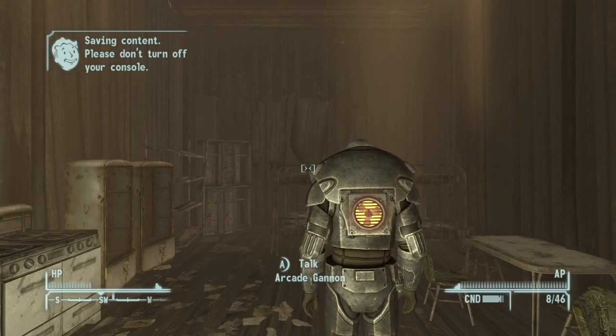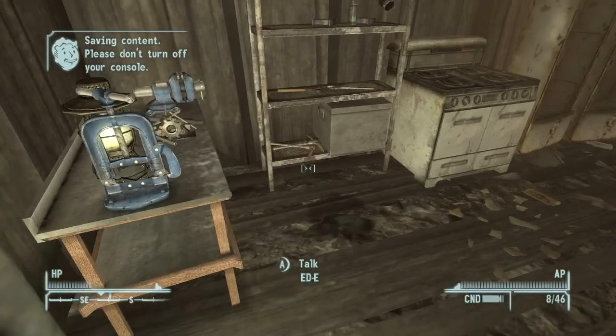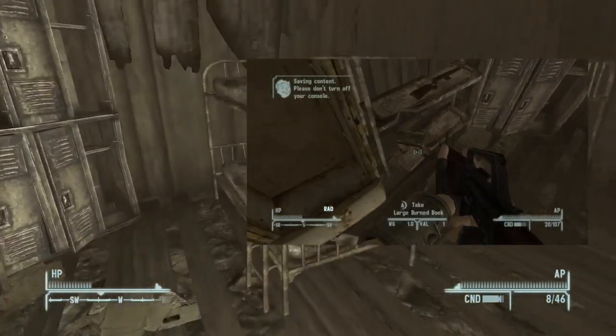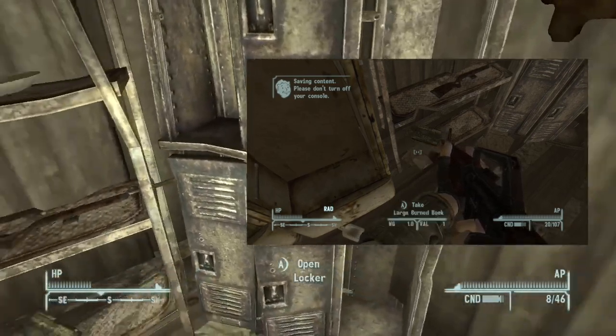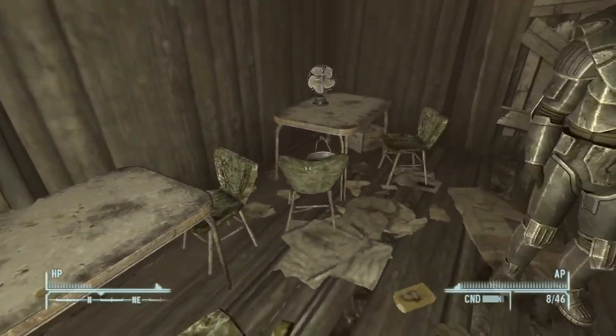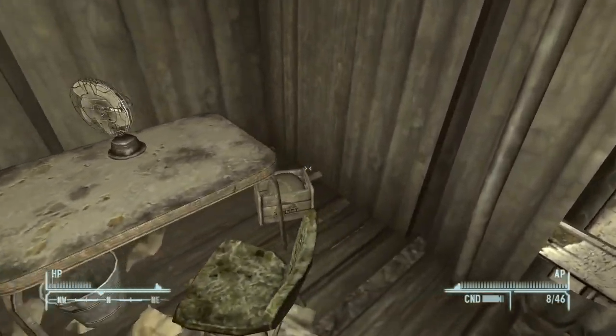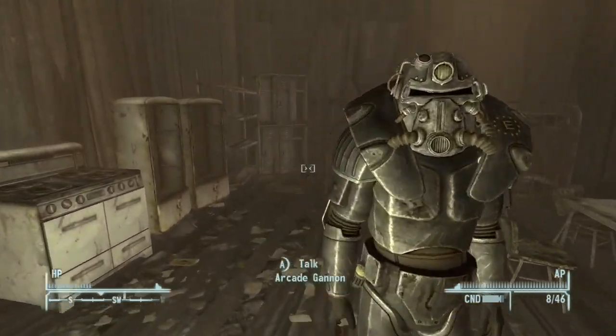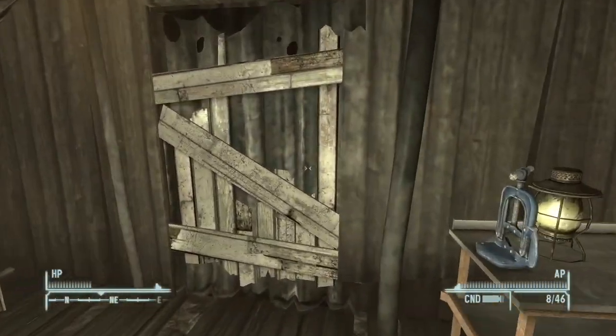If you come inside, there isn't a whole lot, but there is a book in here lying congressional style. You want to make sure you pick that up if you come here, though I had already picked it up earlier in this playthrough. There's not a whole lot here, but you can tell it's been used by miners — you have bunk beds, a refrigerator, and some tables.